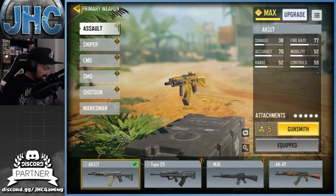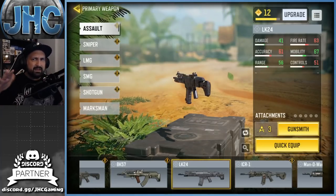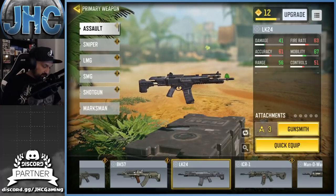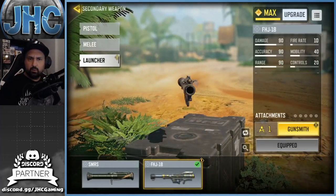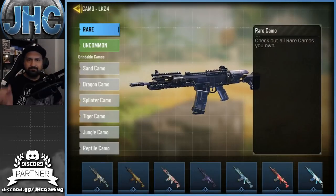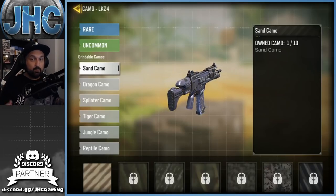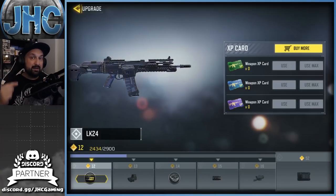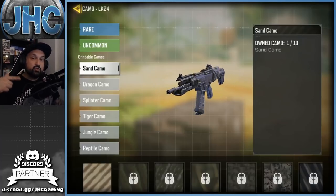We're gonna start with a brand new AR I haven't worked on yet — the LK24. It's level 12, and most guns will be level 10 or 12 if you played before the update. One trick you can do right off the bat is use cards to get your gun straight to level 32. The camos and challenges unlock with levels, so starting at 32 saves a lot of time.